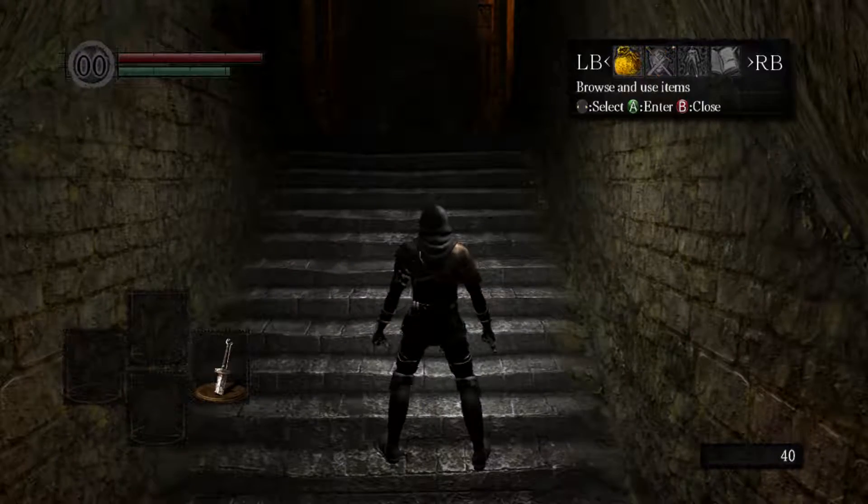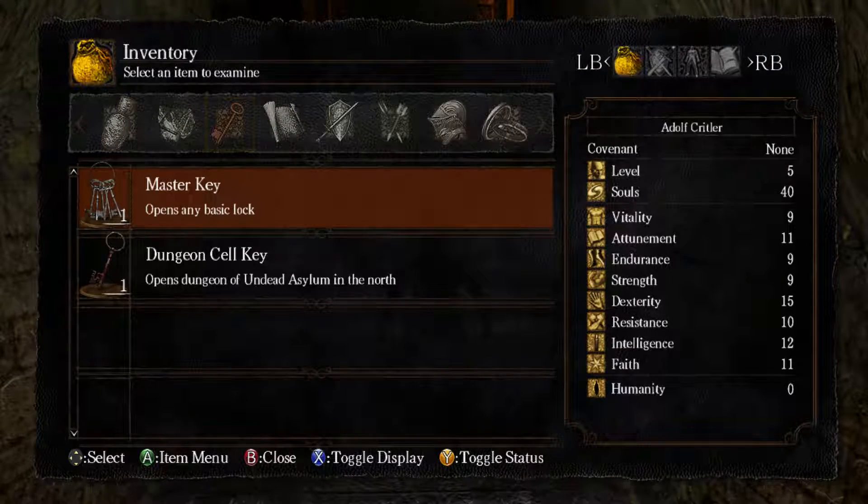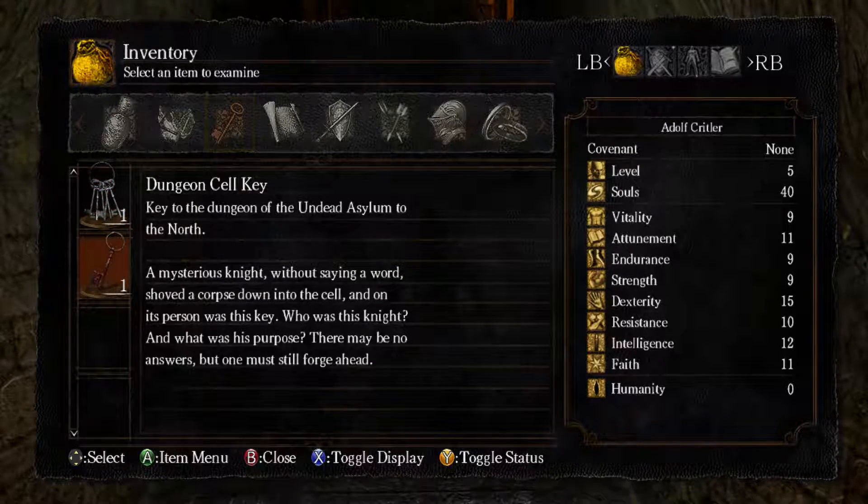Can I look at it in this menu here? I also picked the Master Key as my gift — it just makes things a lot easier for me. So the Master Key: this universal key opens any basic lock. It's all other trade for thieves, but in the cursed land of the undead, most doors are better left unopened. And of course we've got the dungeon cell key, which just got dropped down to us.